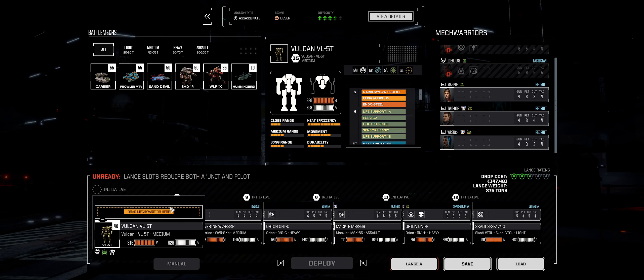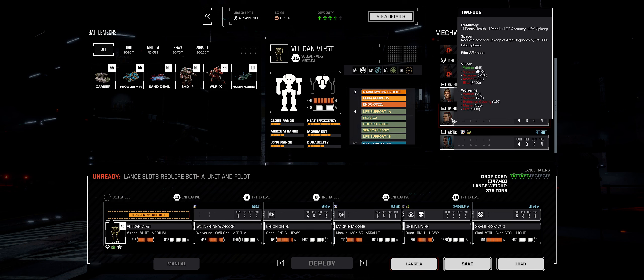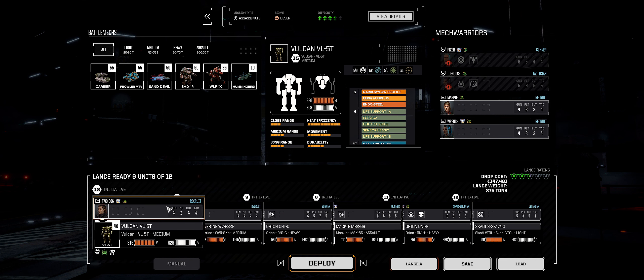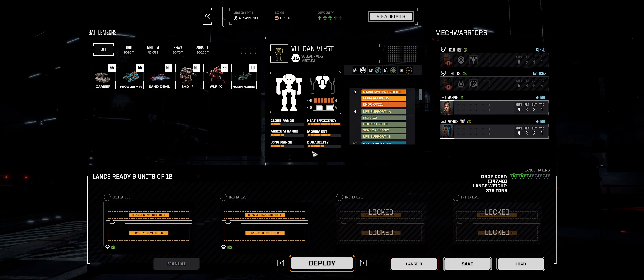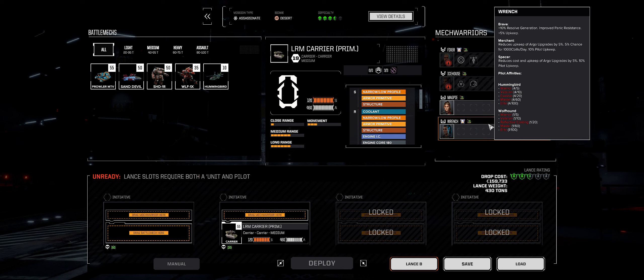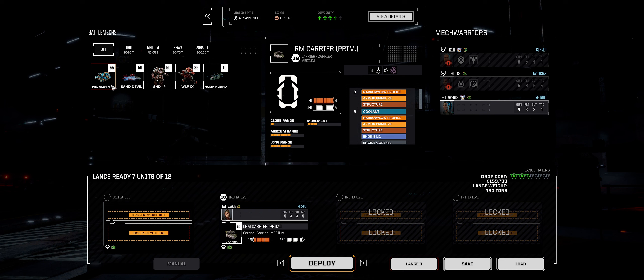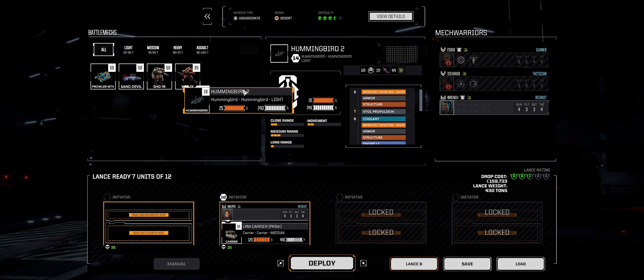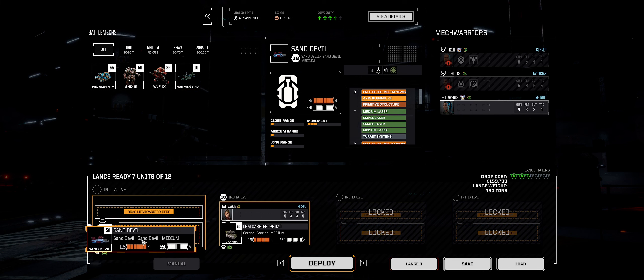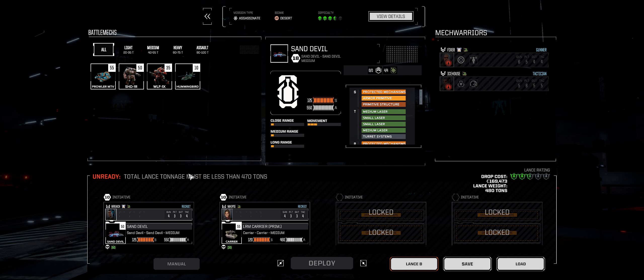We like the Vulcan 5T and how that's built, so we're going to keep the Vulcan 5T moving. Two Dog is in the Vulcan. Back here, we're going to bring the carrier. We'll put Magpie in the carrier. We're going to take the Sand Devil this time.